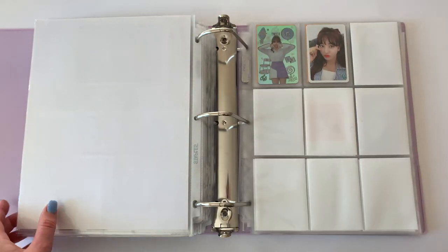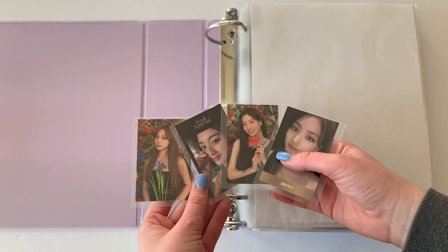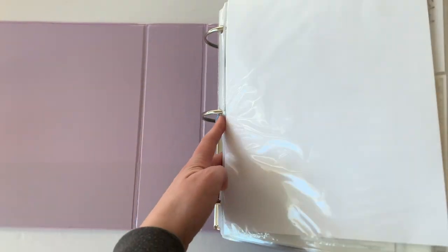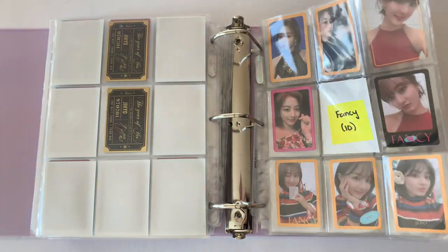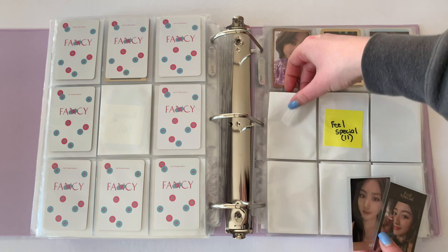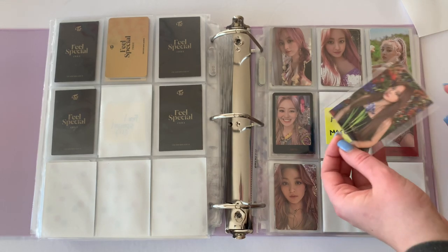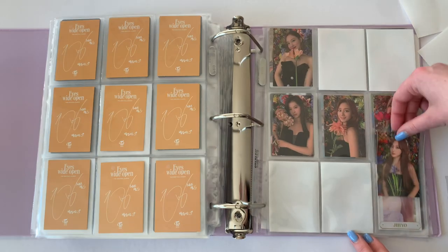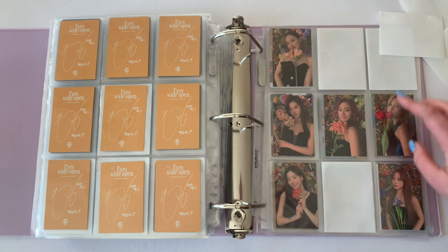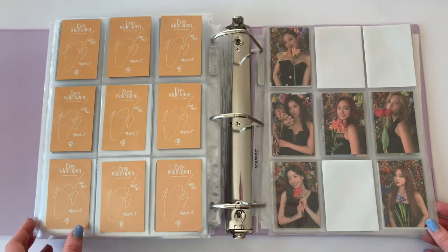Oh wait, I had more cards — I did not grab all of them! I have more Twice cards. I have two Feel Special cards, which is fun because I don't really own many — there are 11 of them total. And then I have two more Eyes Wide Open cards: I have Dahyun and Chaeyoung. I think I have Chaeyoung too. I want to finish this set soon because it's been a while since this album came out.